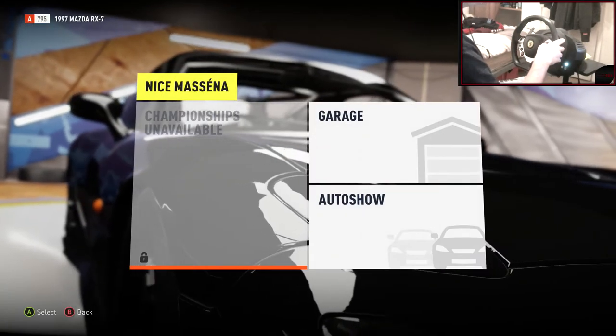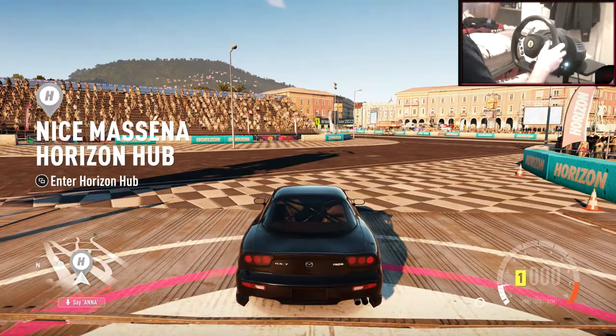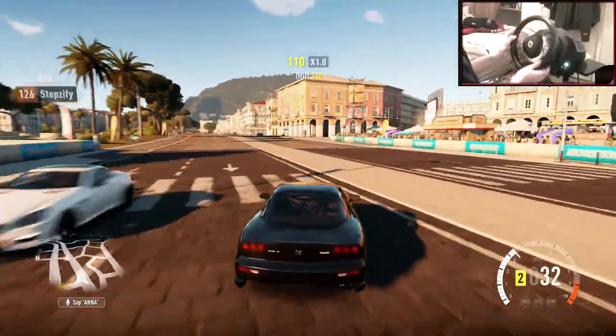Okay, let's jump out of here and let's go into the free world and see how it drifts as a standard tune - obviously it's not standard, it's pretty tuned up right now. That rear bumper looks a little bit funky. So it's sliding - it's got the power to slide.